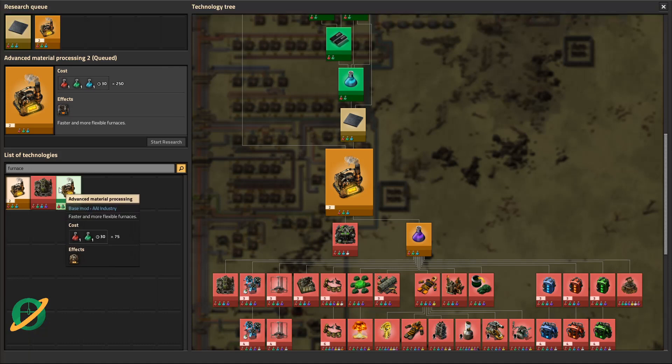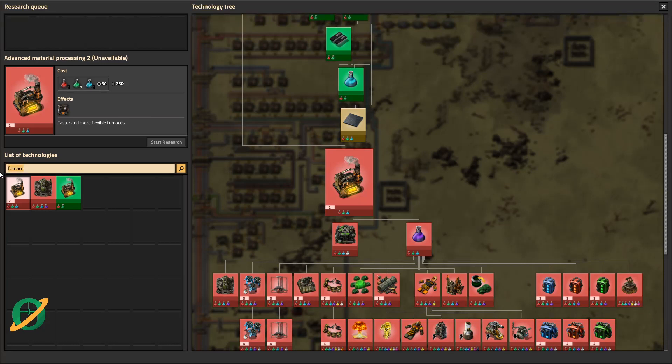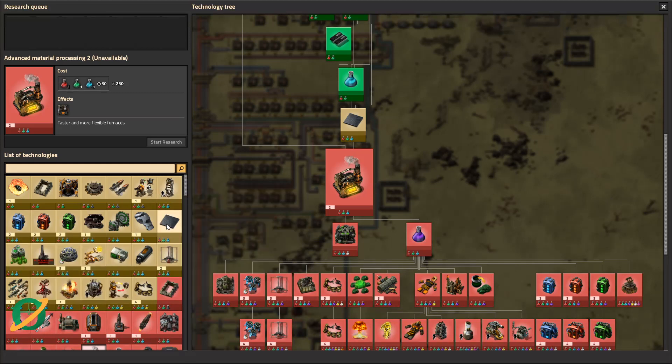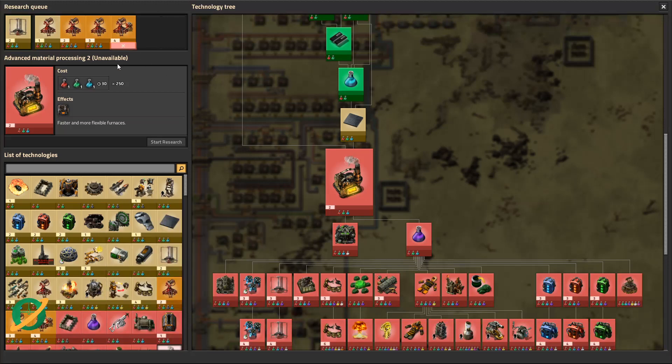I'd love to get electric furnaces but I don't think that's our priority at this point. We do need that for production science though. What can we do with what we have? Exoskeletons - we don't really have the ability to use that. Rocket control units - we're going to need those. We do have another mining productivity - I'll grab that. Personal robo ports, yellow. Flammables. Energy weapons damage - I can't believe I haven't got that. Let's do a couple of those. Stack of those apparently, just blue science.